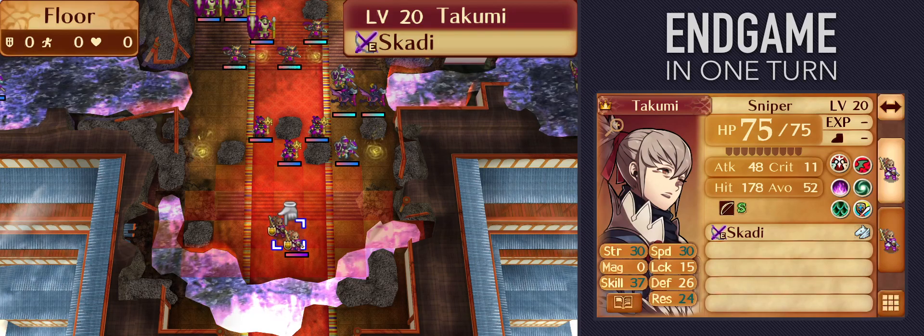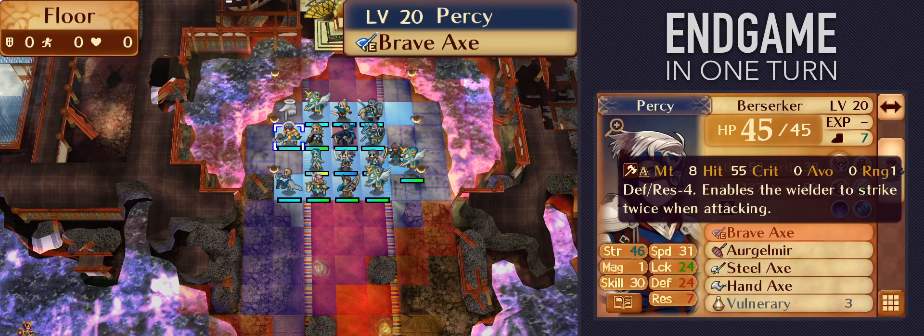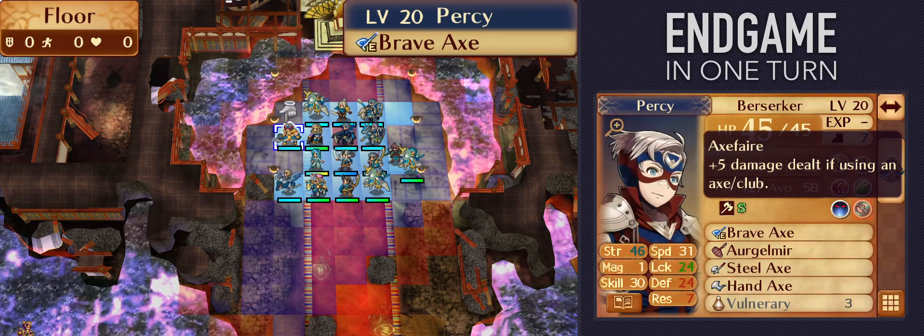You hit those thresholds by putting together a huge damage stack. There are several ways to do that, and I'll go through each of them in descending order of accessibility. The most convenient option is a Berserker with the Brave Axe and at least 12 points of damage from skills — usually achieved by combining 3 skills from the Fighter and Wyvern trees: Strength +2, Trample, and Axe Fair.